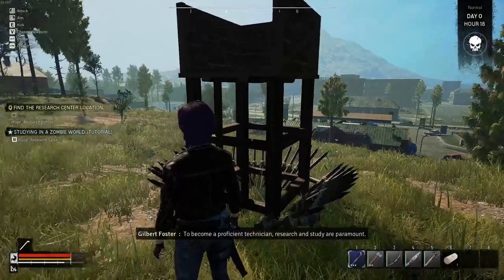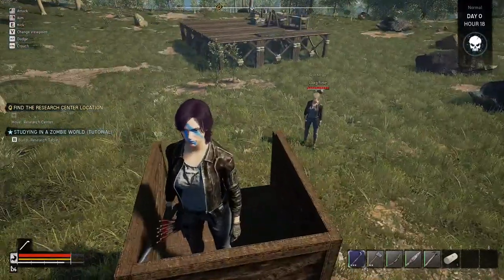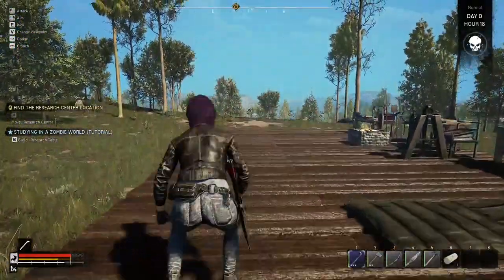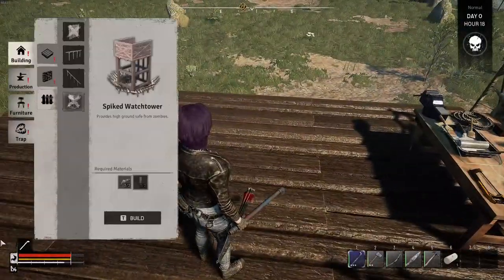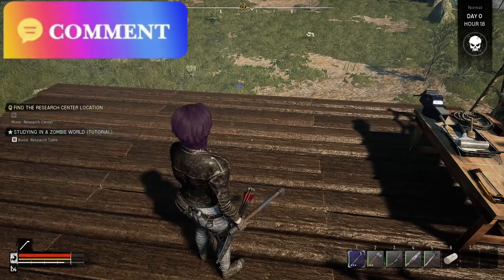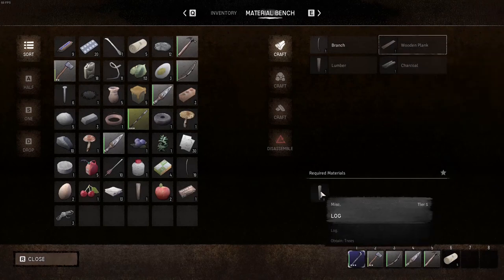To become a proficient technician, research and study are paramount. Okay, build the research table. Fine - there's a lot of stuff to do. Looks like I put a lot of spaces up. Research table - production. Research table - wooden planks and lumber. I don't have any logs.